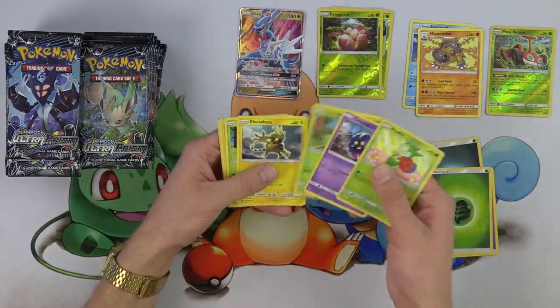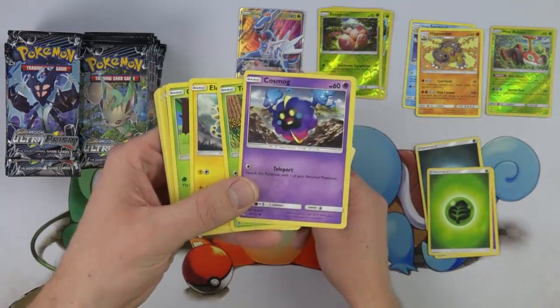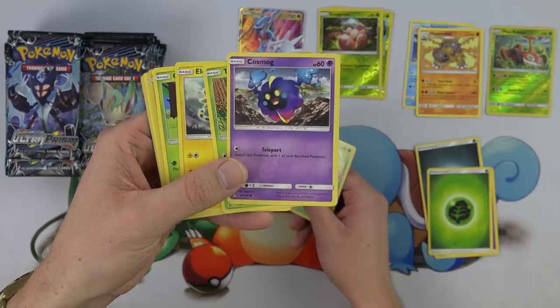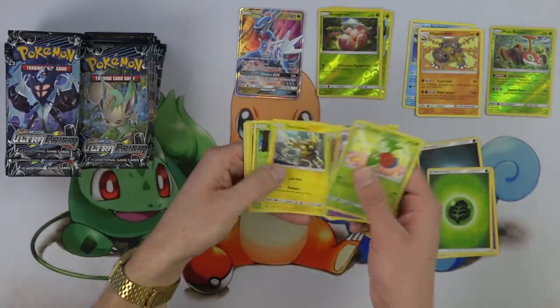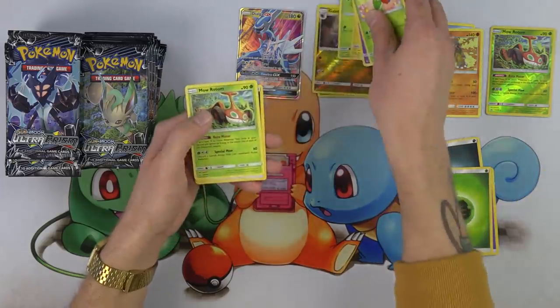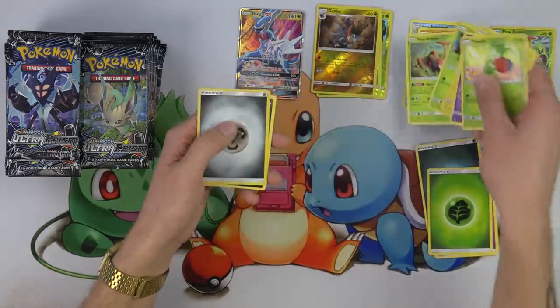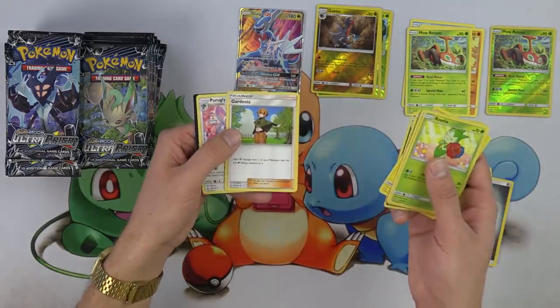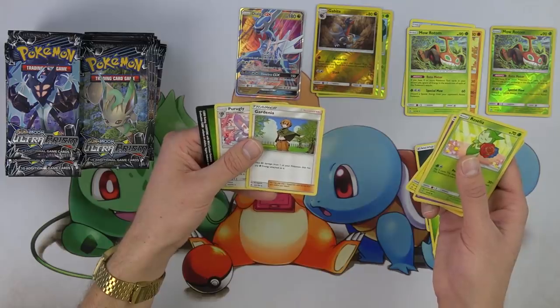I like that Electabuzz. And that Cosmog is actually cool too — look at him, they're running through the mountains there. We got Mikey joining me here, taking a look at these cards too. This is his first time seeing them as well, to my knowledge. And another Moe Rotom. Mikey let me open the box first, so we're definitely both taking a look.